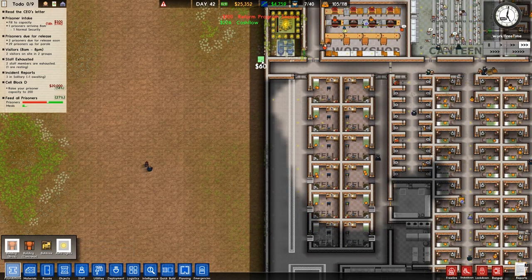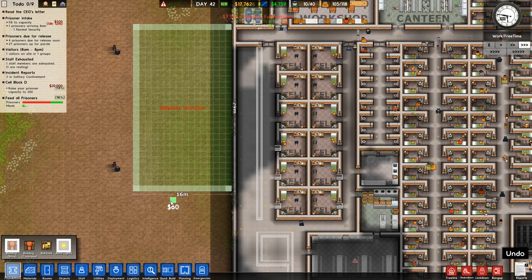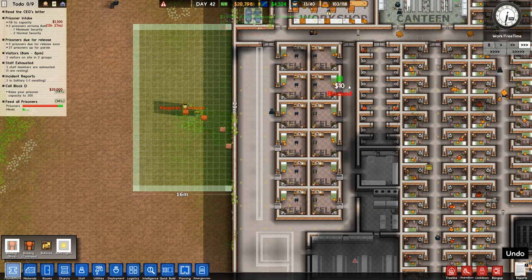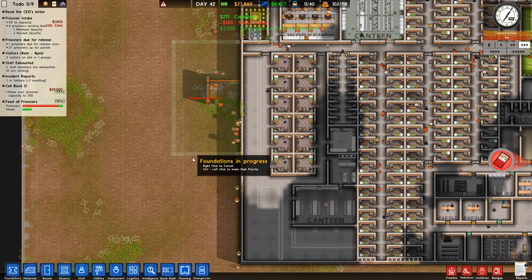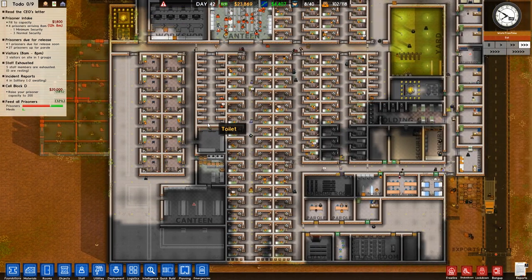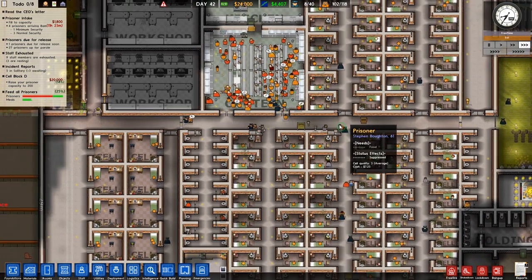We're gonna have to do a foundation. We've been using the brick so we're gonna continue using the brick. I don't think I want to expand the protective wing anymore - I just feel like we're not gonna have 20 or so ex-law enforcement or snitches at one time. So what I'm thinking is we're just gonna build this brick wall over here and then use this area for the maximum security prisoners, because I think we're gonna have a lot more maximum security guys than protective. As you guys can see there's a whole bunch of orange on the map.